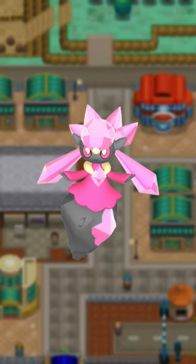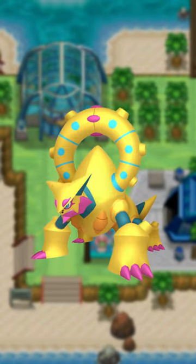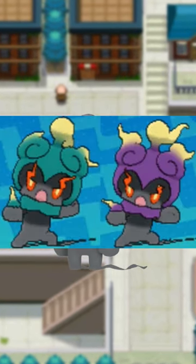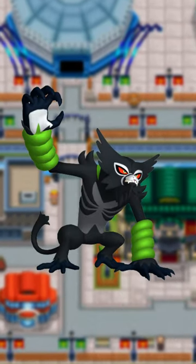Diancie's richer colors look pretty elegant. Hoopa gets a rich gold with menacing red eyes. Volcanion's color scheme is pretty odd. Both of Magearna's shinies are really nice. Marshadow looks the exact same at first, but as soon as it attacks you see the new purple color scheme. Zeraora gets a rich white. Meltan and Melmetal get a bit rusted. And Zarude — remember Zarude — gets whatever you call this.